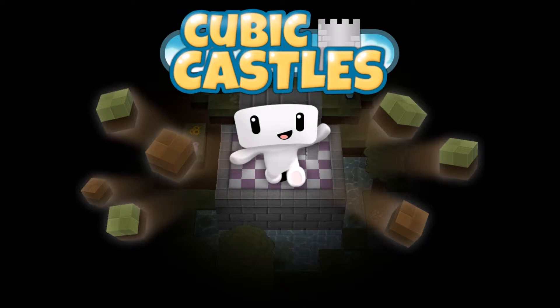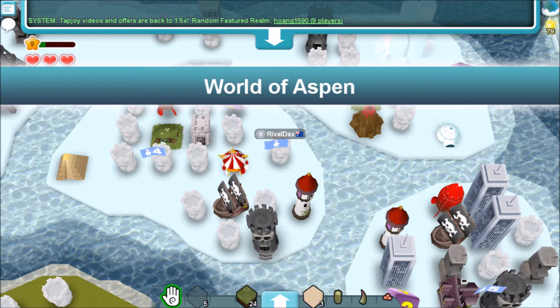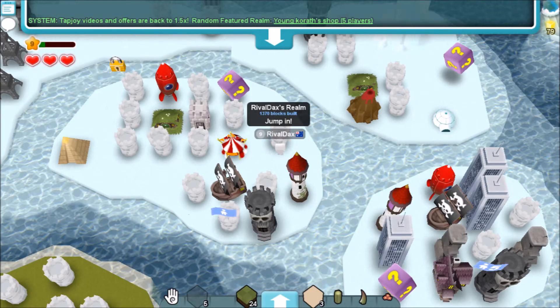I have made a parkour map on the game. To find this map, go to the Aspen — well I'm pretty sure it is. If it is not, change it in the video, make some sort of big text thing. If you just search up RivalDax in it,